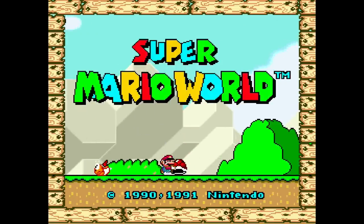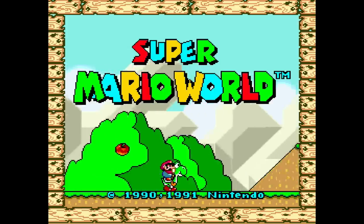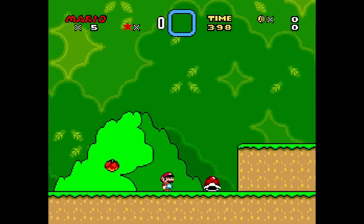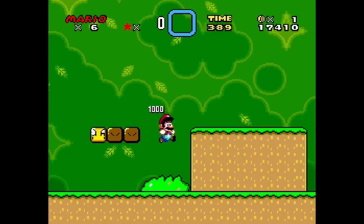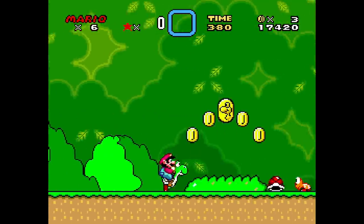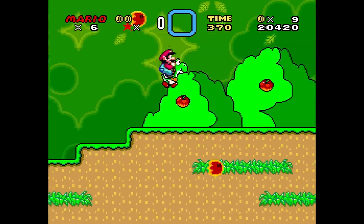Super Mario World — of course it makes the five-star list, and it has one of the greatest attract screens in video game history. The title screen shows everything you can do: Yoshi, picking up shells, all the different abilities. The ability to fly with the cape is great, but the real selling point is Yoshi — a dinosaur companion you can ride that also counts as an extra hit point. And you can do those other jumps too — Yoshi will always come back. Five stars for sure.